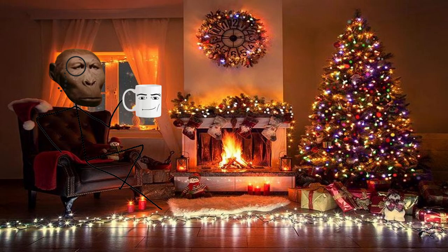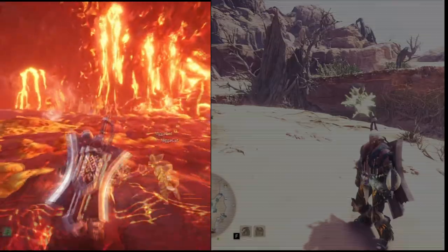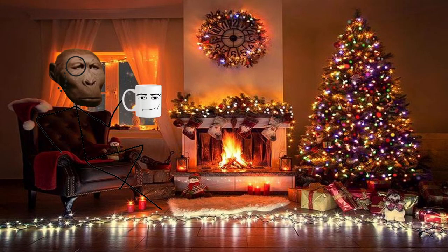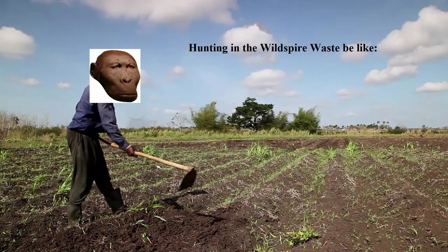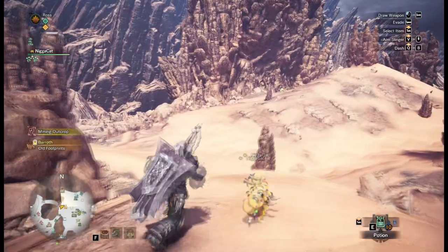There are only two locations that Teostra can spawn: Elder's Recess and Wild Spire Waste. In the Recess you will most likely fight this guy in the super hot lava areas, so make sure to bring cool drinks or just pick up some chill shrooms on the way so they auto-craft. Wild Spire Waste, despite its sun beating you to the ground, you won't need heat resistance.